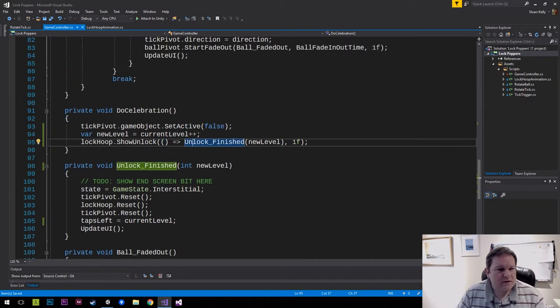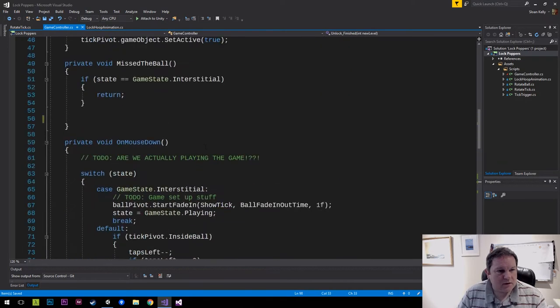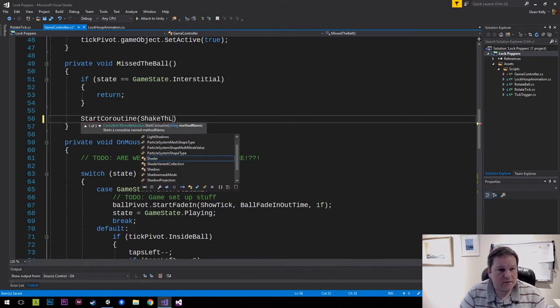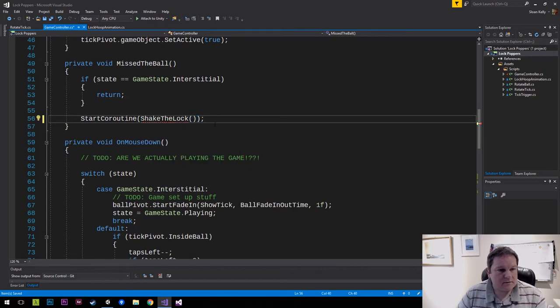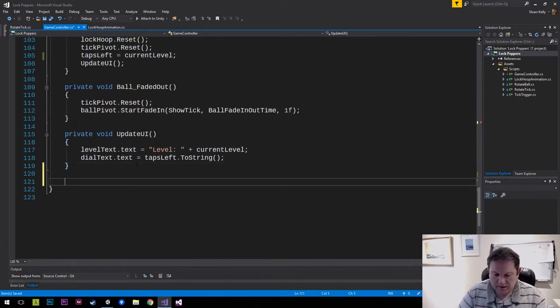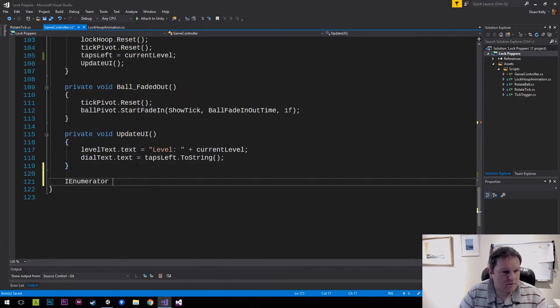So that's our new celebration - at the end there we're going to call StartCoroutine, shake the lock. So that's our coroutine for shake the lock.